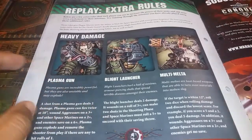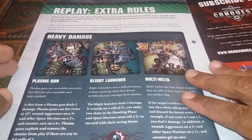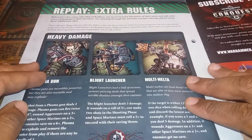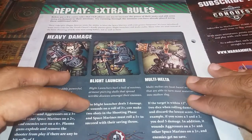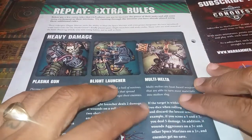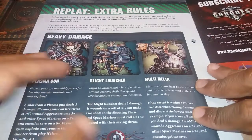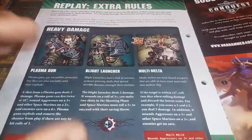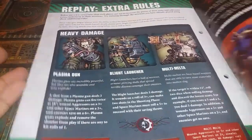Extra rules — this is all about the death guard. We've got extra damage from plasma guns, a blind launcher, and a multi-melta — they're focusing on taking the highest damage. This would make a really nice little card on its own. I'm quite pleased with what I've seen here today.